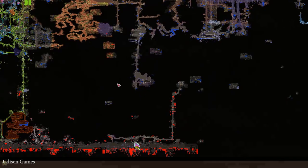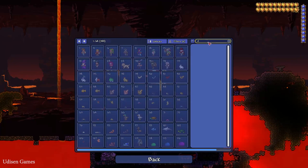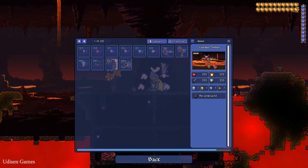The Underworld is a special biome which you can find at the bottom of any world. Here, search for the demon — I'll show you what type of demon you need: the Voodoo Demon.